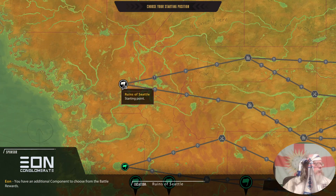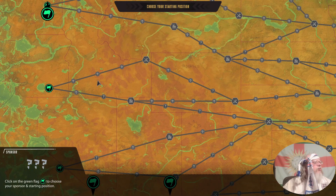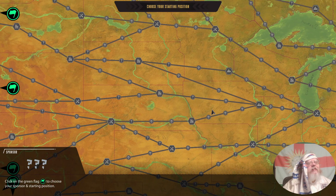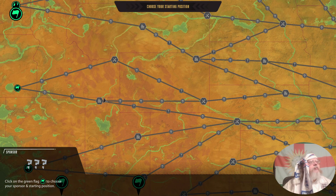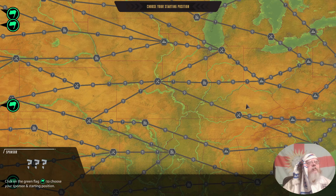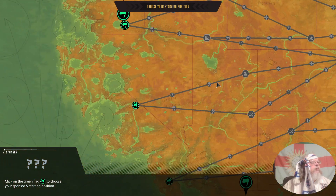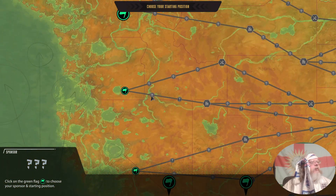That's one possible start — that's Ruins of Seattle. You've got an additional component to choose from the battle reward. Three pints of furry pie shop, two pints and then that's over to that. Big station and chop shop — it's got both on them. So that'd be Fix, Fix, grab stuff, forward with Fix, Fix or chop whichever we need.